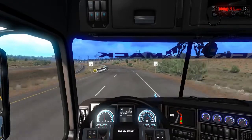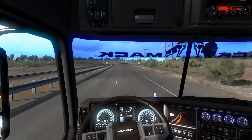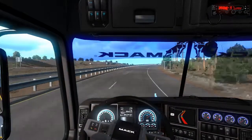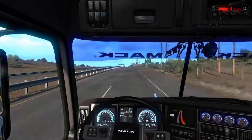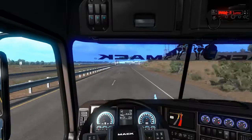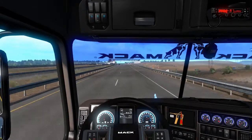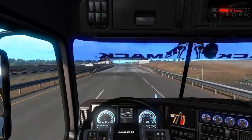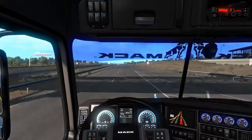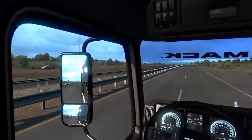It looks like we're doing 90 miles an hour and it doesn't even feel like it. I'm changing the onboard computer display. We've got water temp, fuel, and fuel economy readouts. Looking at the dial indicator, it says exactly 90 miles an hour on the right speedo, but the center computer says 100. So it's off — definitely off by about 10 miles an hour. I don't know which one to trust, but who cares — we're smashing.